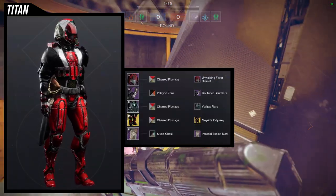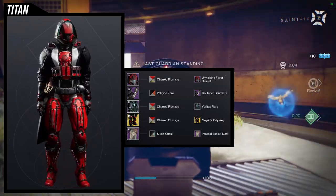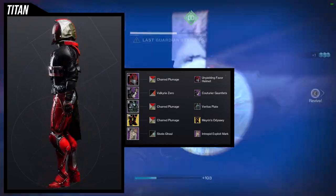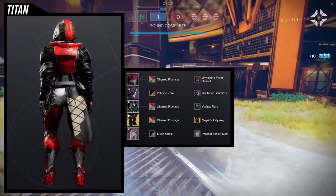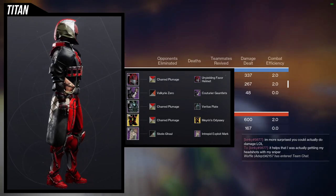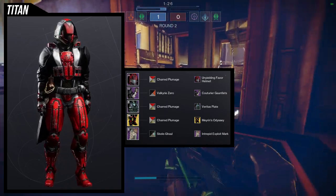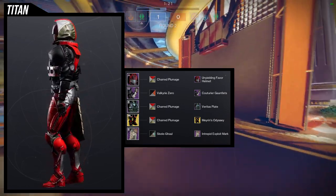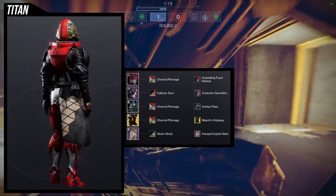For the first set I'm using the helmet. This set came out so cool. I'll make a video on Charred Plumage because I got that shader from playing regular Crucible and I'm happy I did — it's a really cool shader. Let's look at the pieces first, then go through shaders and my thought process. The Unyielding Favor helmet is easily one of the best pieces from the Unyielding Favor sets ever. The Couturier gauntlets for the arms is an easy choice considering I'm pairing it with the Veritas Plate.